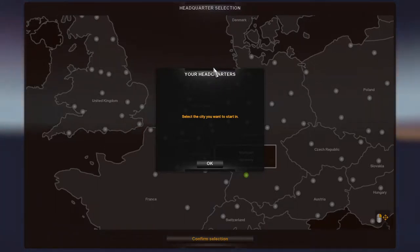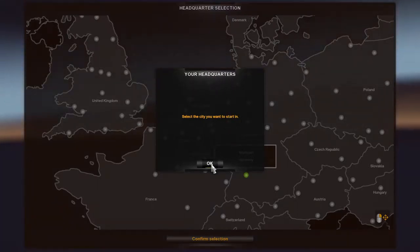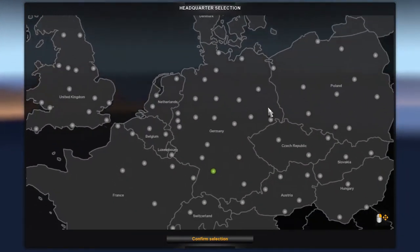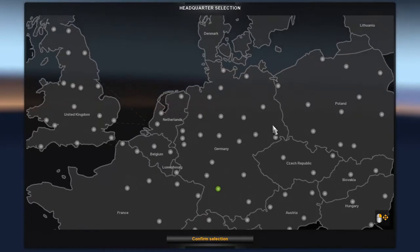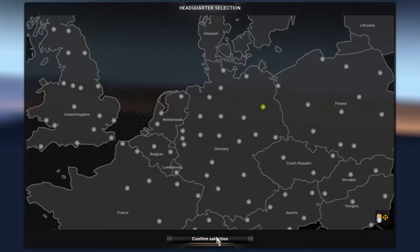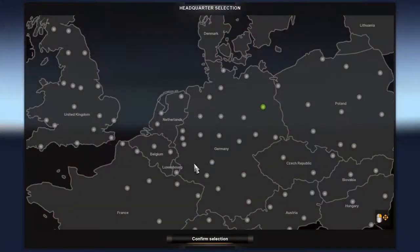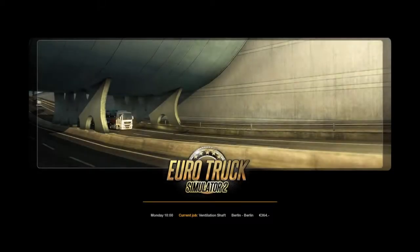So this window pops up — your headquarters, select the city when starting. Let's choose a city on this map. Let's choose Berlin and confirm the selection. Then this pops up: do you want to walk through the tutorial? Press yes and we will start going through the tutorial.